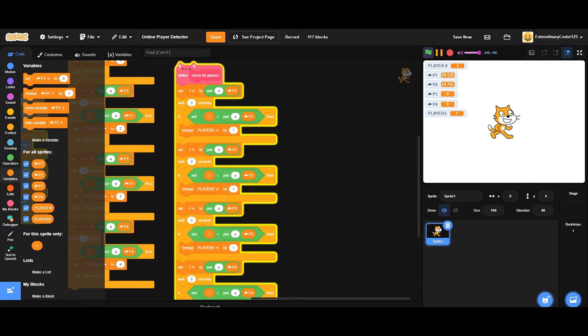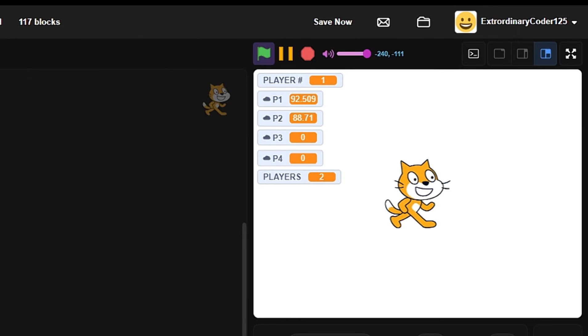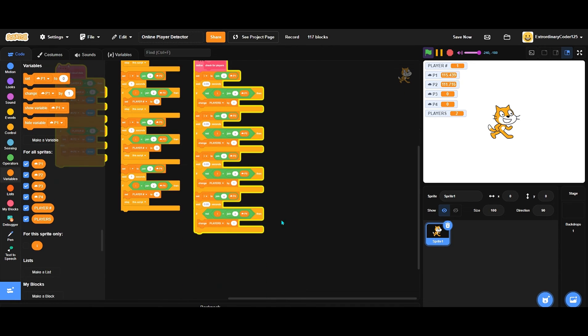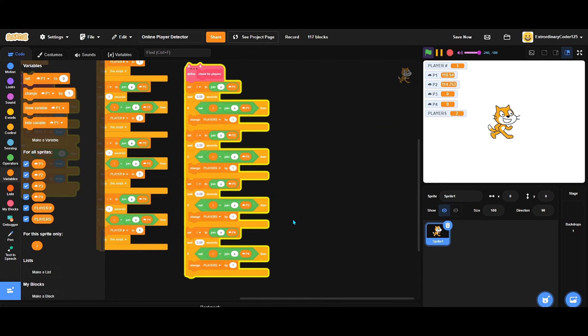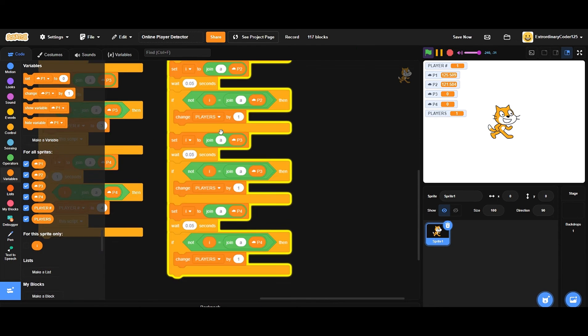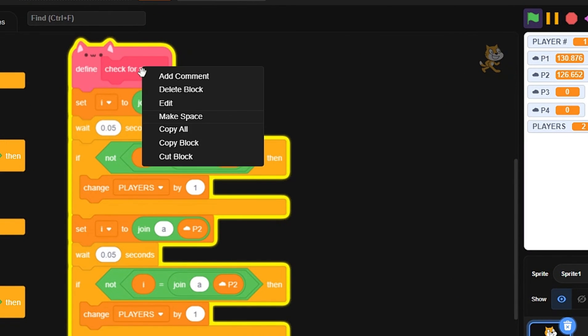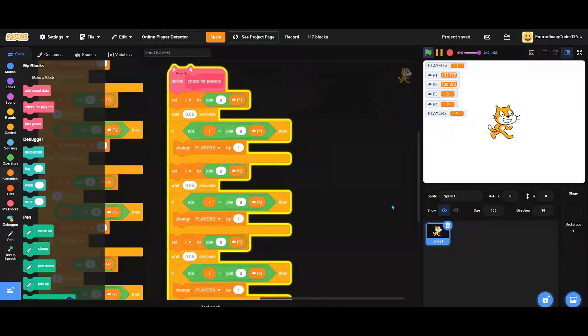If we set it to 0 seconds, it doesn't even detect player 2 because it's detecting too fast. At 0.05 seconds it's still weird because it's moving too fast. Setting it to 0.1 seems decent but not great. Setting it to 'no screen refresh' just makes the game extremely laggy - we're not doing that. Let's stick with a middle ground.